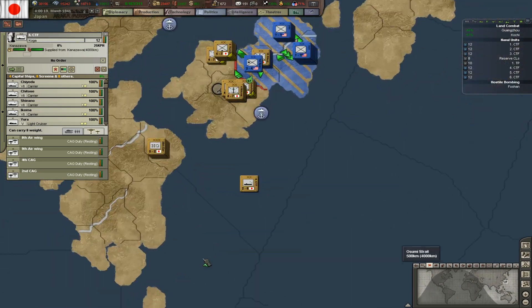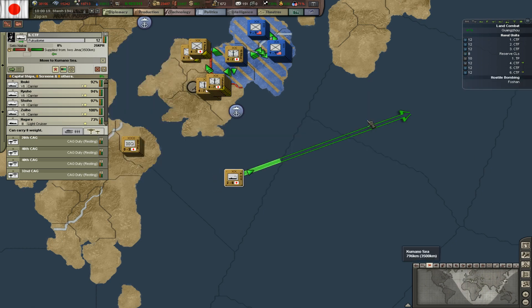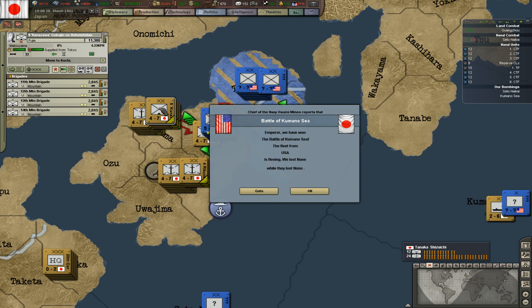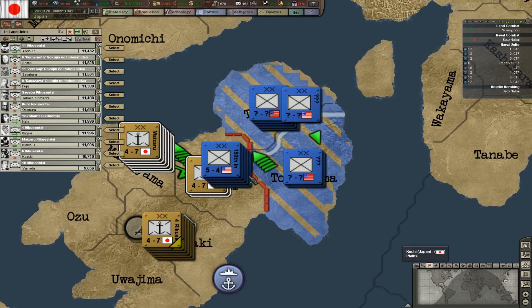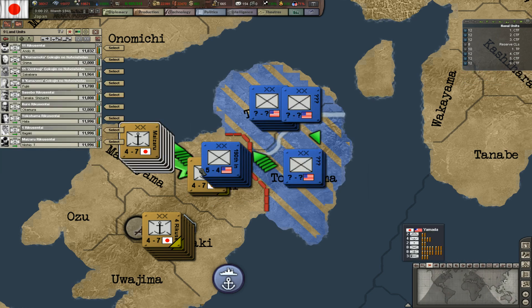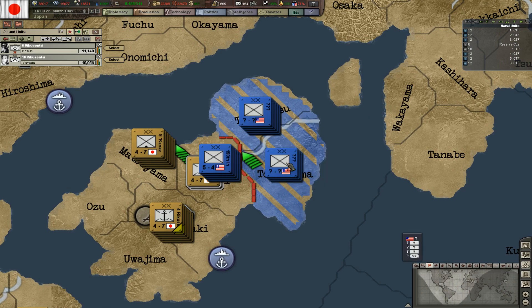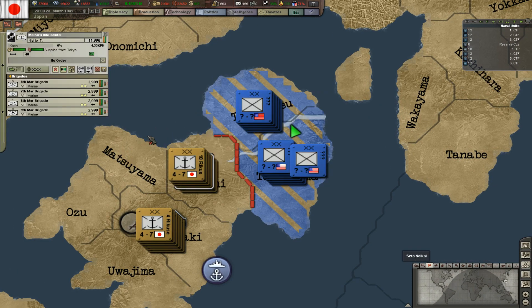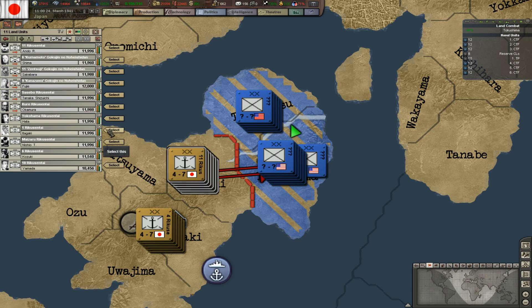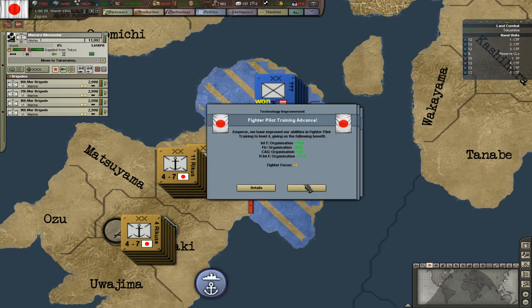We've got those carriers over here that are not in the best position, so we'll send them to a nearby place. The Americans will try to save their units, but what can they save honestly? We sent everything over there — every single thing. Once most of our units are there we'll start a new attack. I'm gonna attack this province with these guys, and attack this one with others.